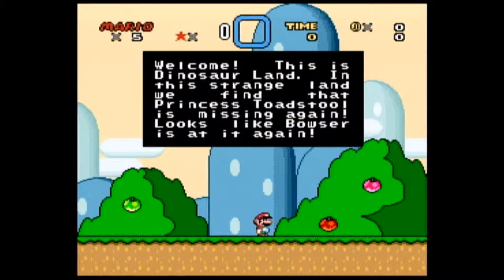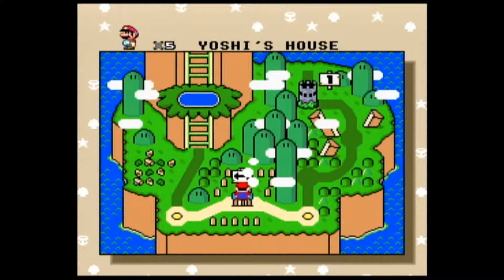Welcome. This is Dinosaur Land. In this strange land, we find that Princess Toadstool is missing again. Looks like Bowser is at it again! I think for a while they actually didn't call her Peach — I think she was only Princess Toadstool.